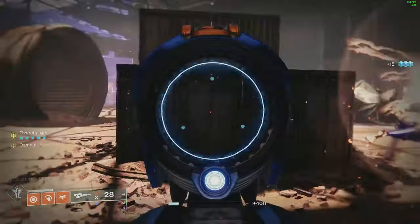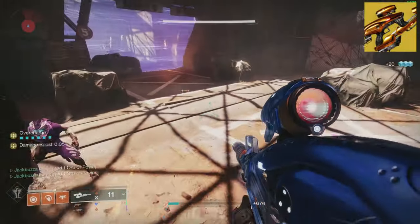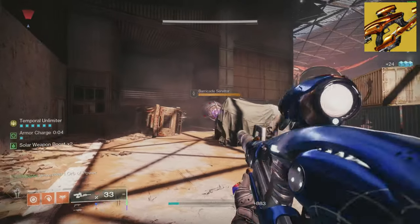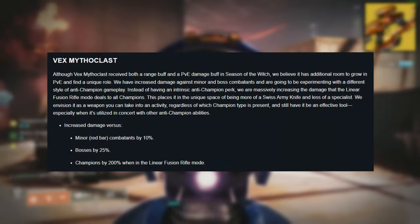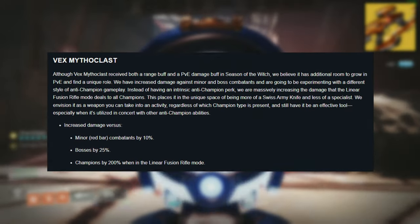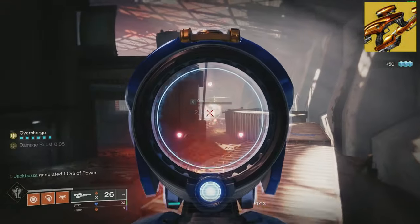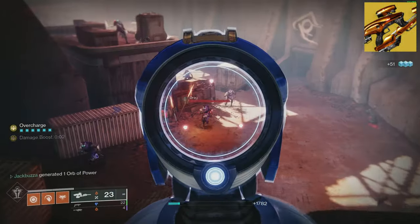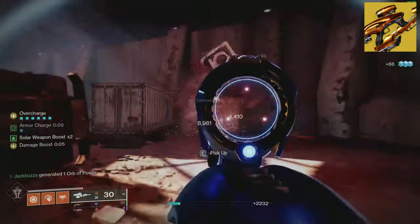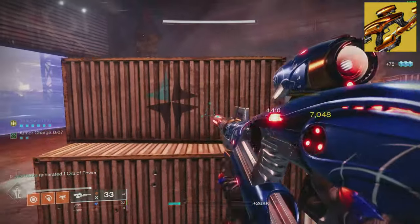At the number 1 slot, this is a bit of a cheat slot because it's not technically an auto rifle — it is the Vex Mythoclast. Vex is getting a massive buff next season and will be able to rip through anyone that comes up against you. It will receive the same 10% buff against Red Bars as all other auto rifles, 25% more damage to bosses, and when in Linear Mode, it will deal 200% more damage to champions. The Mythoclast will be an absolute machine next season. If you haven't got one, start running Vault of Glass. Once the buff drops, I'll create another video on how well it performs and maybe even a dedicated class build.